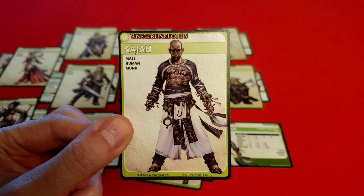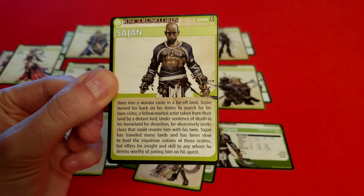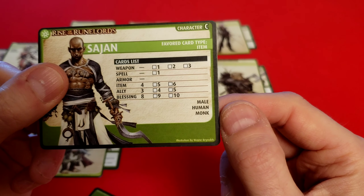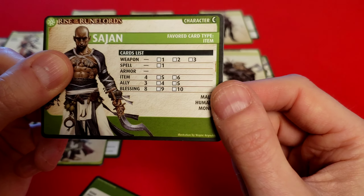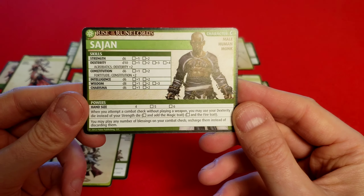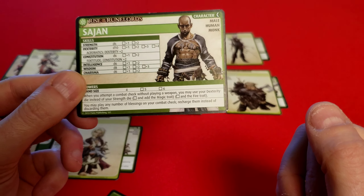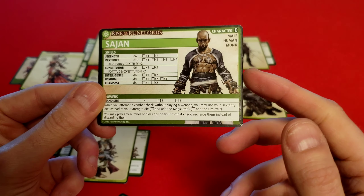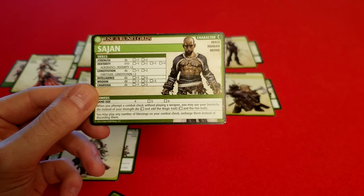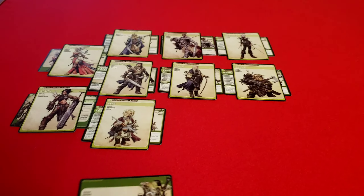First we have Sajin, who is a male human monk. He's a little heavy on blessings — he actually can't use weapons or spells right away. He could eventually upgrade into it, and he can never use armor. One ability is that you can play any number of blessings on your combat check, because normally you can only play one. And whenever you attempt a combat check without playing a weapon, you can choose to use your dexterity die instead of the strength die, which can later get upgraded.